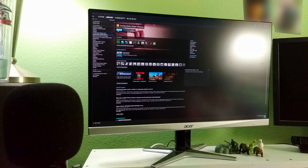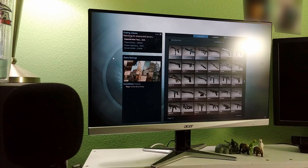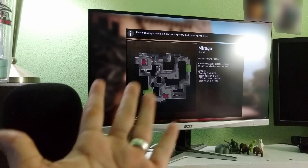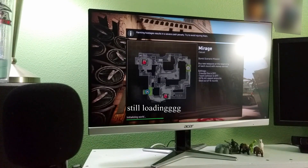Booting Counter-Strike: GO is similarly slow — it boots in almost 40 seconds exactly. Timing from when a match is found all the way to loading in and picking a team is another 54 seconds. I've never timed this before but I had no idea it was that slow.